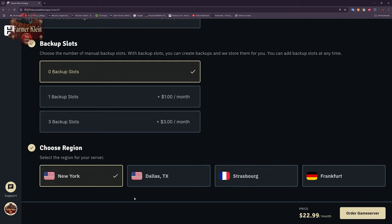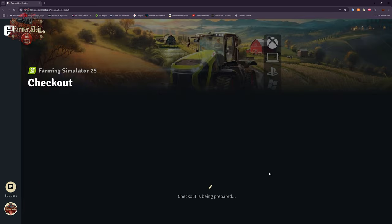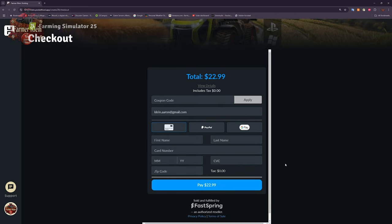This is not the complete list of regions — it's simply what's available at this time. Regions will come and go as more areas get Farm Sim servers available. We're going to go with New York. Once you've answered all those questions, you go over here to order your game server, and it's just a matter of entering your payment details.